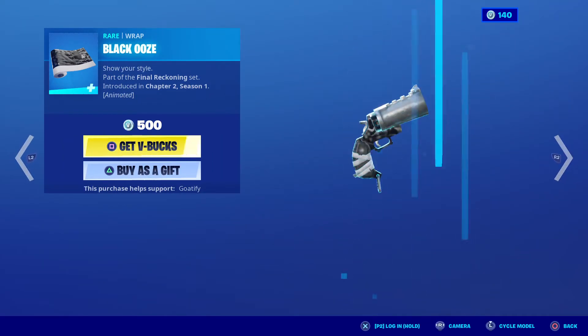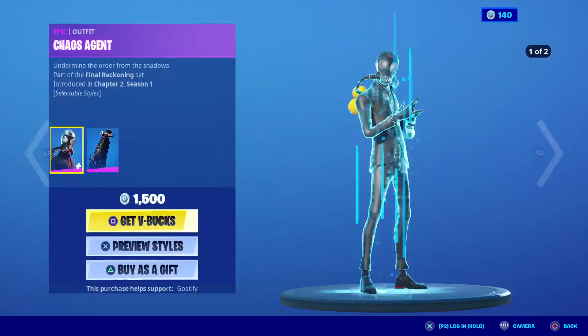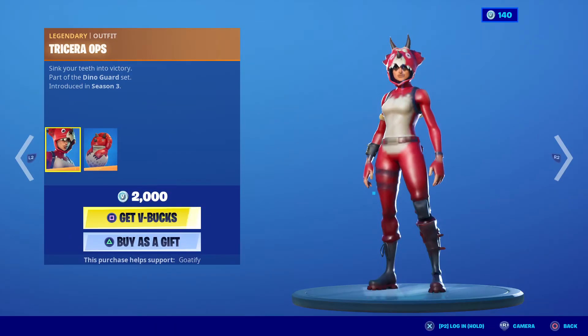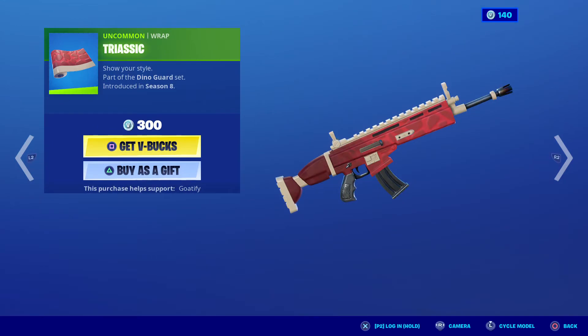The Chaos Agent is back with the back bling In the Chamber — it's got a style. And the T-Rex skins are back: Triceratops, the back bling Hatchling, and the Tricera wrap.